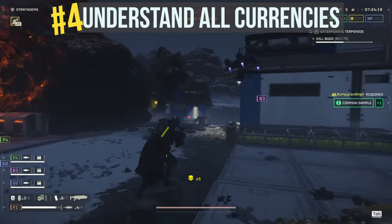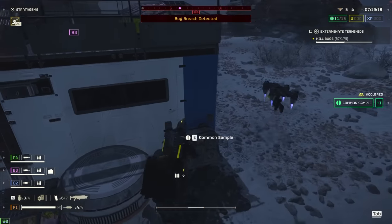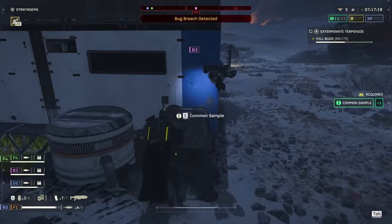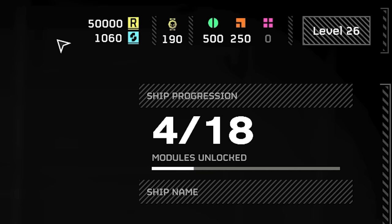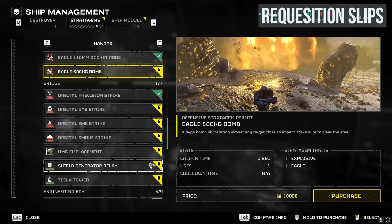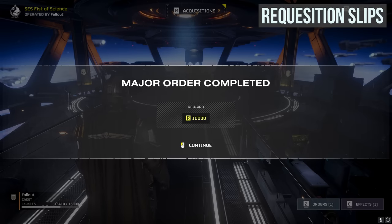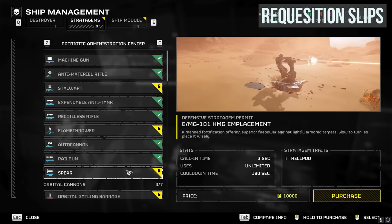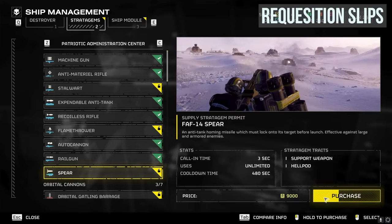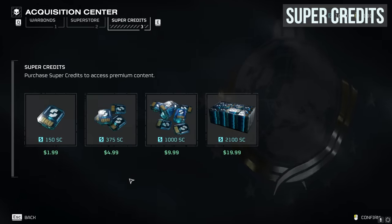Tip number four: understand all currencies. Here's a quick currency 101. You've got requisition slips, super credits, medals, common samples, rare samples, and super samples. Requisition slips are your main form of currency, easily earned by completing mission objectives and major orders — which you should always check. You use them mainly to unlock new stratagems, the main way of upping your overall arsenal. Super credits are premium currency used at the superstore to buy cosmetic armor or to unlock the premium warbond battle pass. Although super credits can be bought with real money, you can also find them free in-game in vaults or other rare loot areas — just one more reason to search 100% of the map every time.